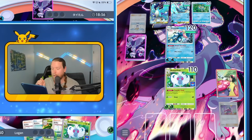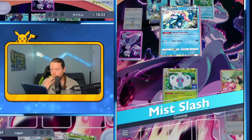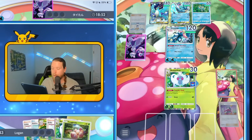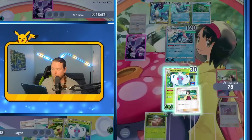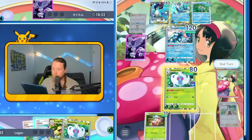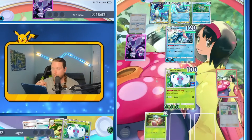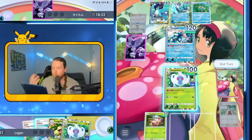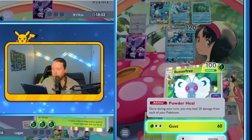They're dealing 80. I can heal 70, but I can two-tap them. Very nice. I don't think they're going to be able to 80-20 me unless they have another Misty, retreat, and flip heads. So I don't think it's worth it to use Potion here — I'm betting the Potion's more useful later.